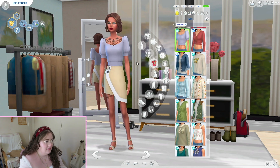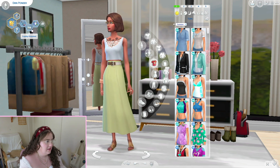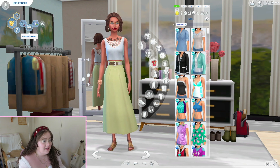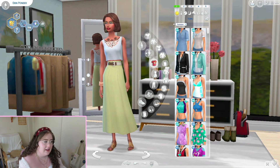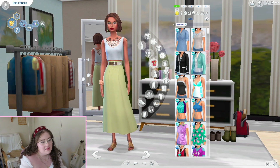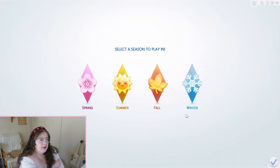This is our legacy founder. I'm happy that she randomized with the family oriented trait, because the last time I tried to start a legacy challenge my sim was evil, a kleptomaniac, and erratic - and that made it a little bit difficult. I don't want to make it super hard by starting in summer or winter, so I think I'll just start in spring.